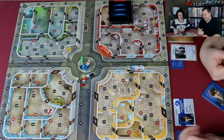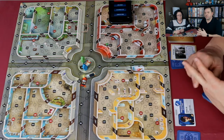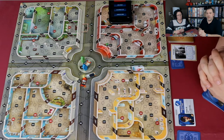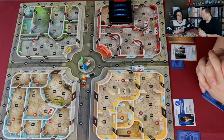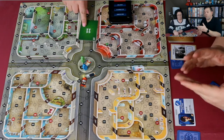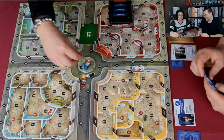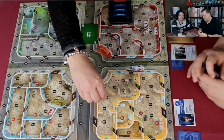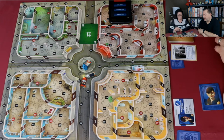The thief starts on a red spot and has now broken a window. I can see possibly two spaces she could be in. Kim plays her 11 movement card and moves across the board. You don't have to use the full movement — you can always move fewer spaces than the card shows.